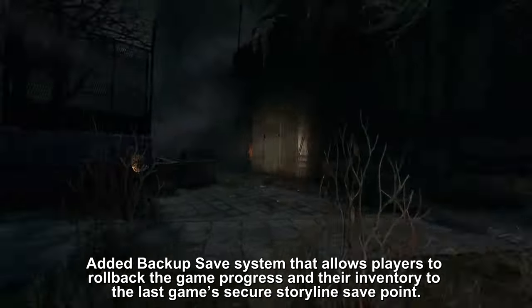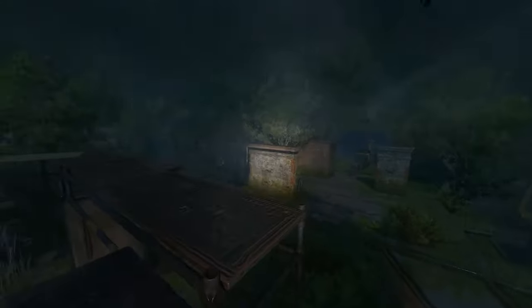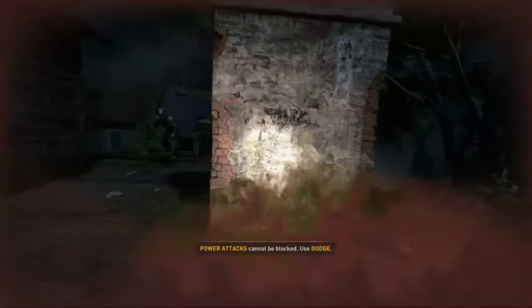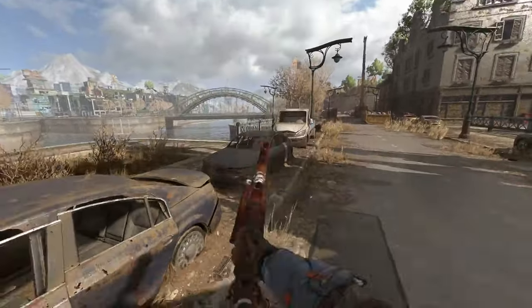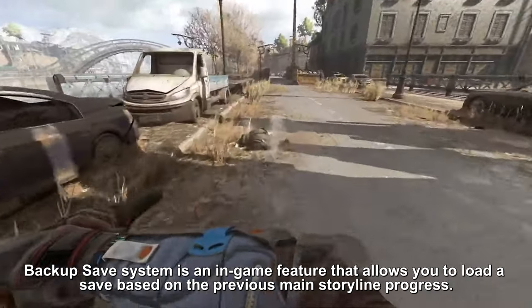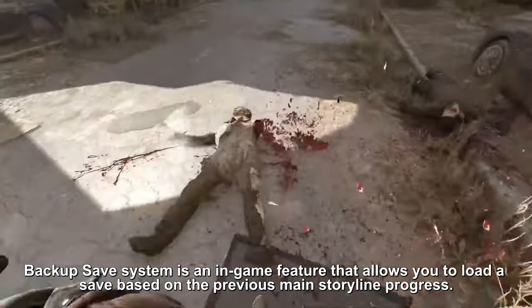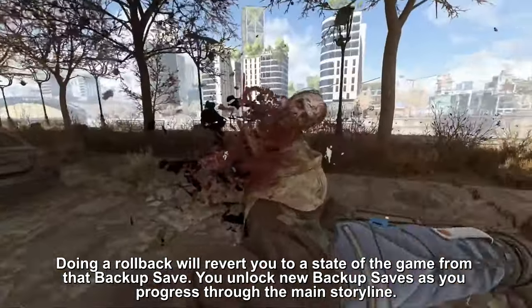By far my favorite part of this update is they added a backup save system that allows players to roll back their game progress and inventory to the last secure storyline save point. This is a much-needed feature, as Dying Light 2 doesn't really have manual saves or backup saves on any platform. The backup save system is an in-game feature that lets you load a save based on previous main storyline progress, reverting you to the state from that backup save.